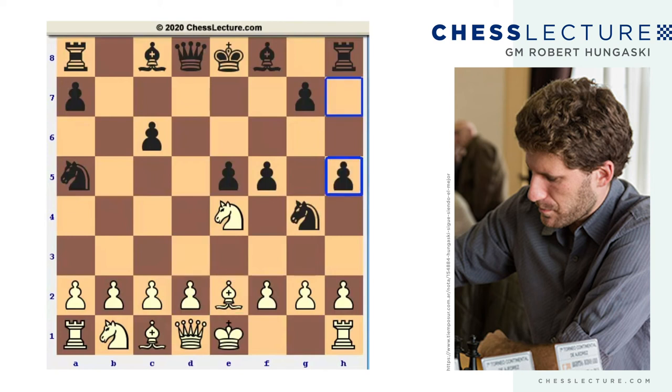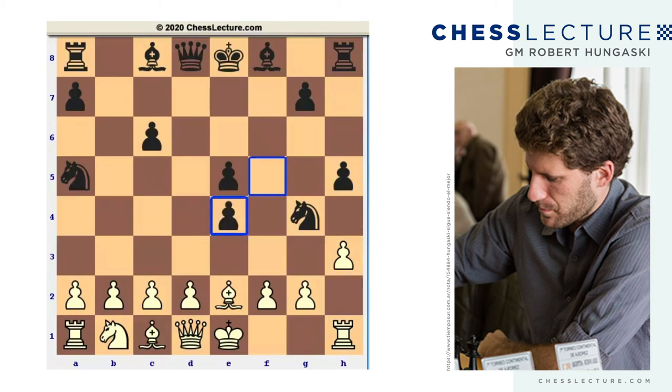Black's move here is pawn to h5, and now after pawn to h3, notice there is no knight takes f2 anymore. So black has to go f takes e4, and after h takes g4, bishop c5. I believe this to be the critical position of the knight g4 variation so far — all the moves we've seen are forced, and here white needs to make an important decision.